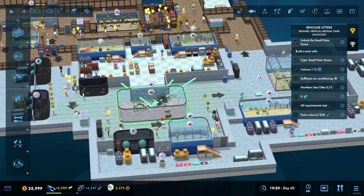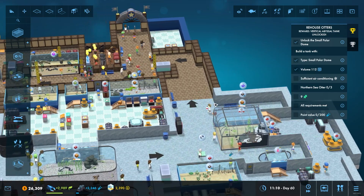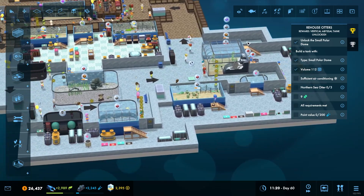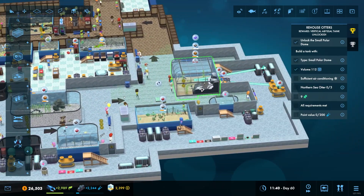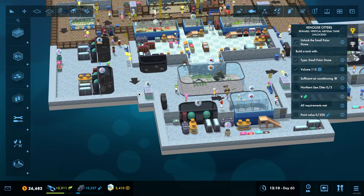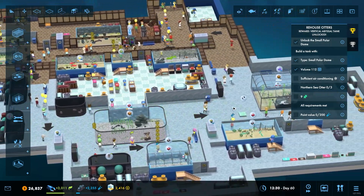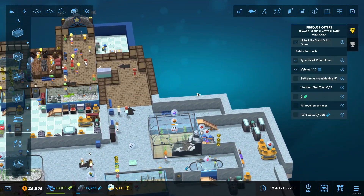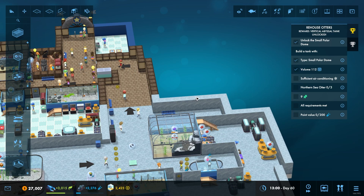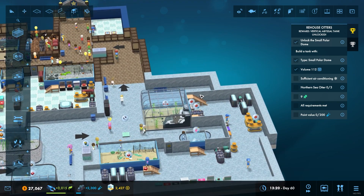Let me remember what I've done and where I've got to. My plan was to potentially build the dome over here because I don't really have any space anywhere else for it to go. I don't really want to build it down here - it wouldn't really look right with this area. I think realistically this is probably the only way this is going to work.